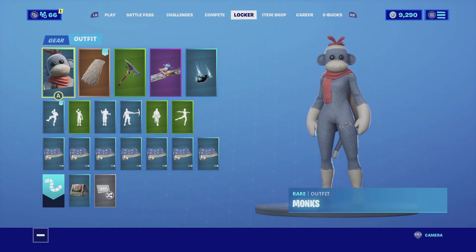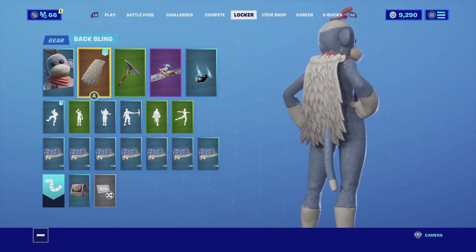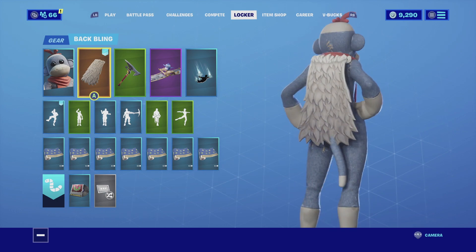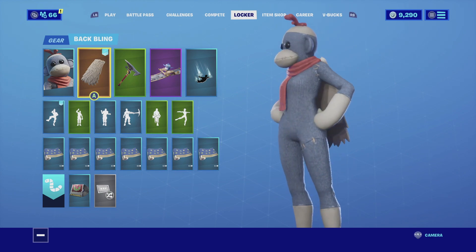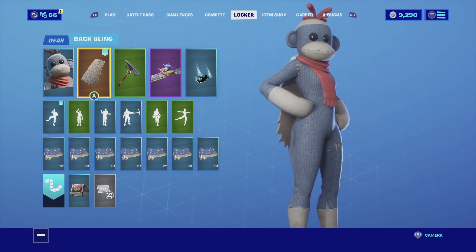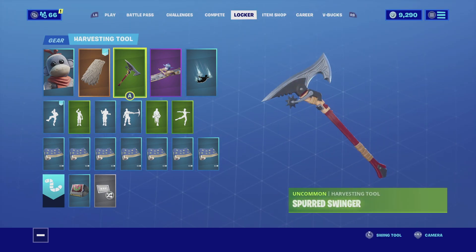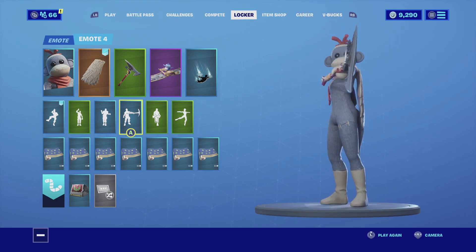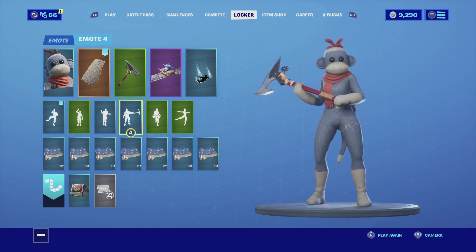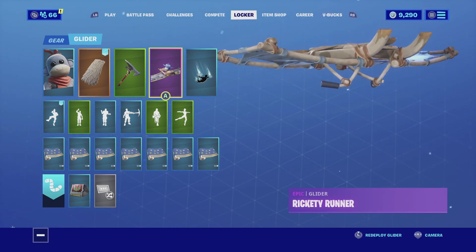For the first combination with Monks, I am pairing her up with the Enduring Cape. I really do like the Enduring Cape — even though the cape itself does go through the tail, it's still not very intrusive when you're in the battlefield. The cape actually looks amazing; it matches the top of her head, her mouth, her arms, and also her feet. For the harvesting tool I'm going with the Spurt Swinger. It has bandages on it that really complement the gloves and the back bling, and it has that red rod that really complements the hair and the scarf.